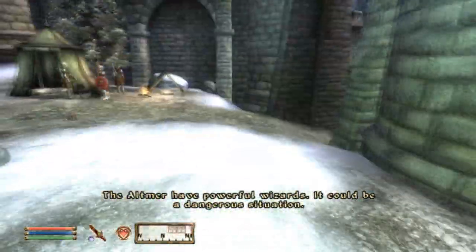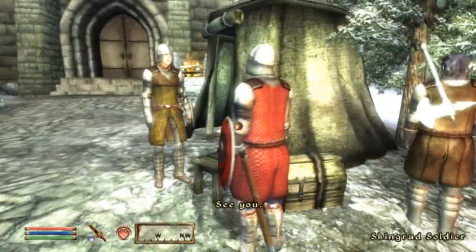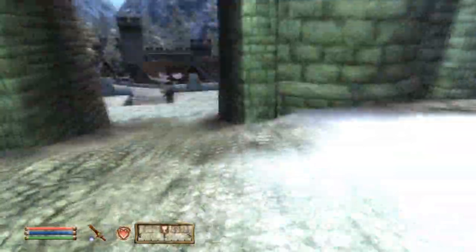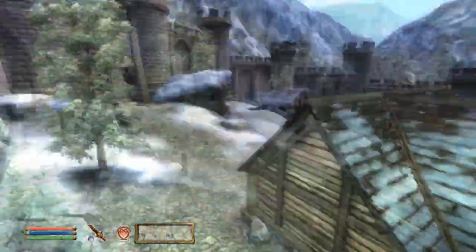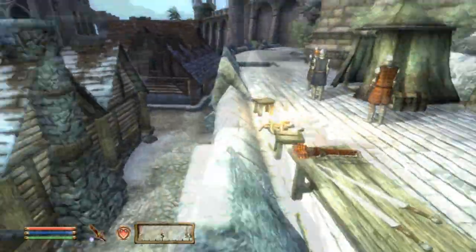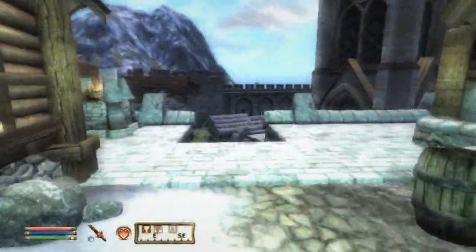As you can see, guards from pretty much every town are now setting up around Bruma and they should be helping out when the time comes to open the great Oblivion gate — which will happen next episode.